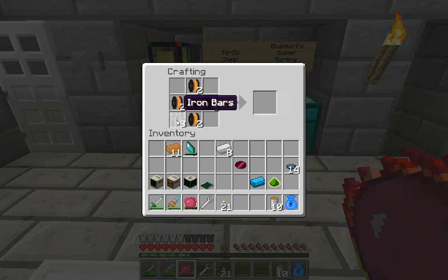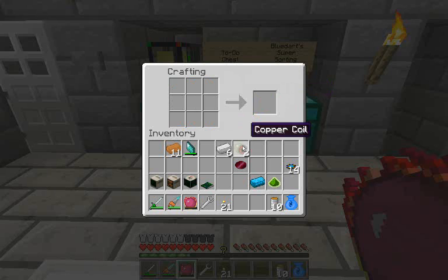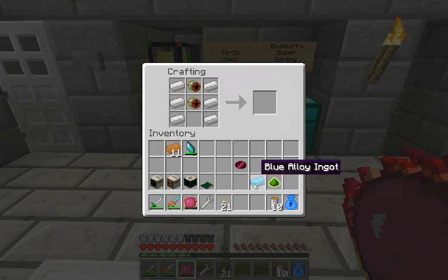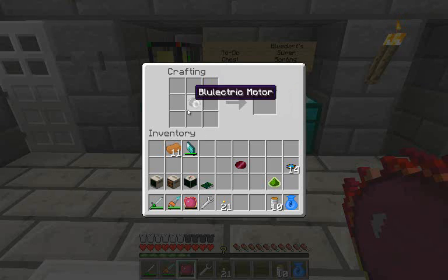So if you take four iron bars and an iron ingot — four Oreos, four iron bars, and an iron ingot — you can make copper coils, and I need two of these. I'm going to go ahead and make myself a nice blue electric motor. I'll be using more of these things later, but for now I just need the one.